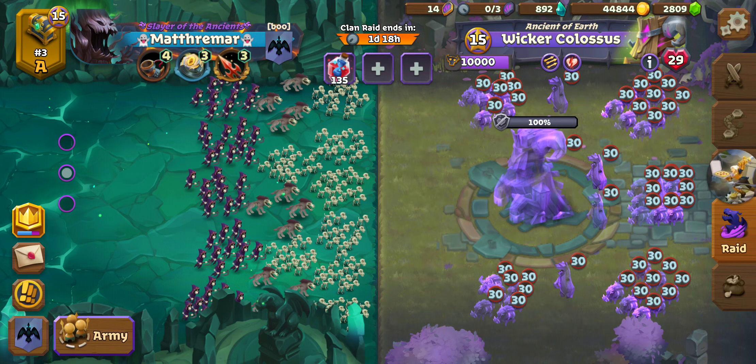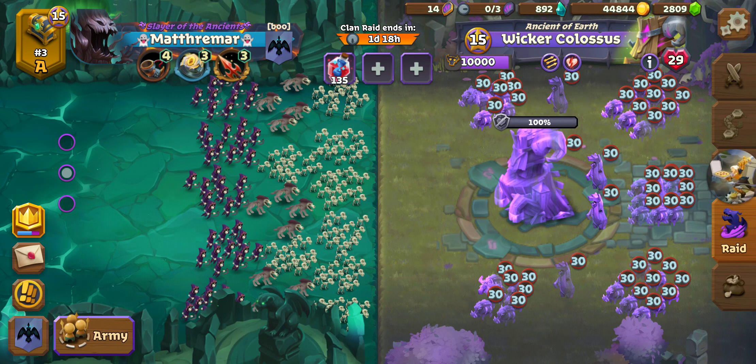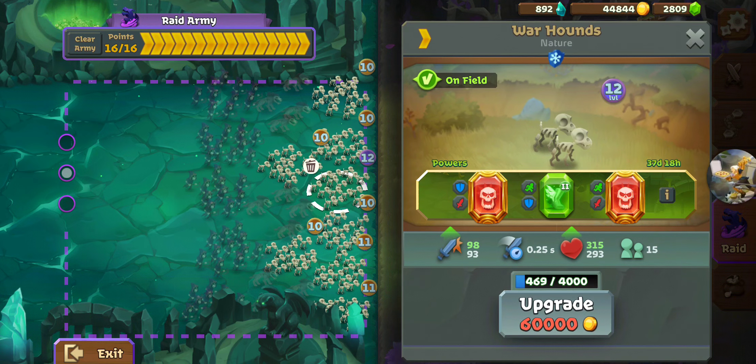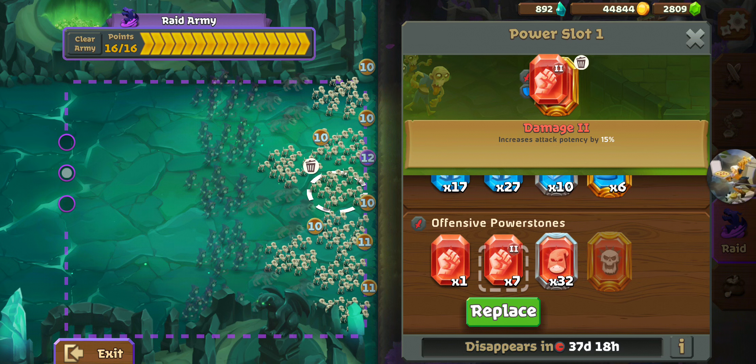The first thing you do is click that Wounded Modifier. If it's below 50% then it's worth using Berserk. If it's not, you're not going to get any benefit at all from the Berserk Power Stone — it's going to be a completely wasted slot. At that point it is worth using Damage 2. Damage 2 would be the ideal choice if that modifier doesn't get you below 50.